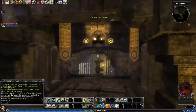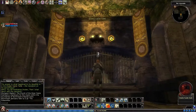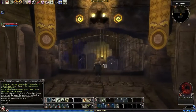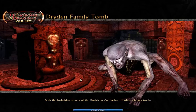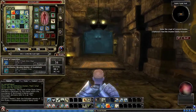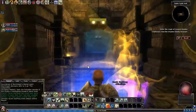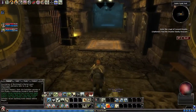Welcome back, ladies and gentlemen, to another episode of Todd Teaches DDO. We're in the middle of the Catacombs quest chain. We are taking on the Dryden family tomb, so we're going to go ahead and enter that on normal. Please check out the previous few episodes with the other quests in the chain that we've already done, so you can see what's going on with this.